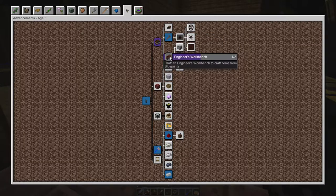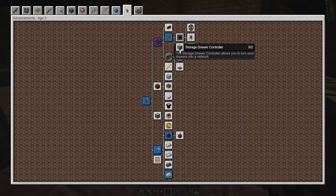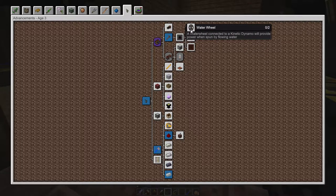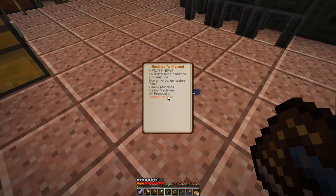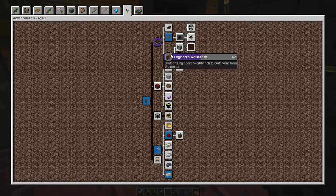That's not a purple quest but that is. So we have a vacuum tube, a coke oven, creosote, a storage drawer controller — which allows you to turn your drawers into a network — steel ingot, yes, we want to make steel tools. Windmills, water wheel — we've already invented the water wheel, must be a different kind. Conveyor belts — we shall never need to walk again. We shall Jetsons this entire establishment. Blaze rods.